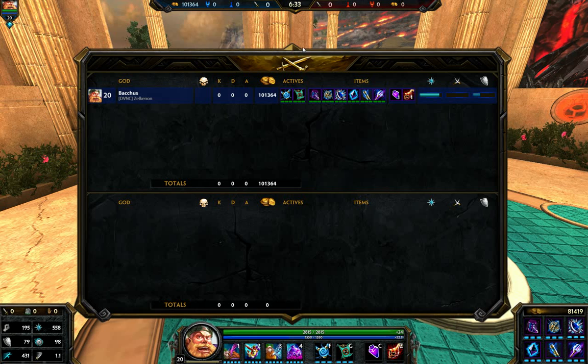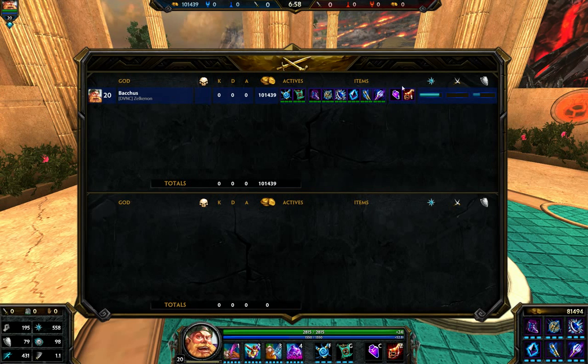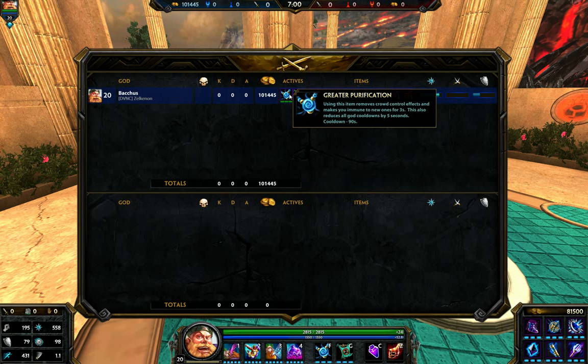For actives, it varies depending on your playstyle, what teammates you get, and what game mode. Obviously you won't be playing the guardian role in conquest with this build. For actives, I would definitely get Purification Beads because he has no real CC immunity or CC reduction items. As soon as you jump in with your Belly Flop, you're going to be first-priority targeted down, so you definitely need that.